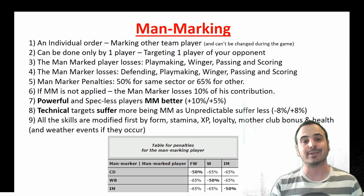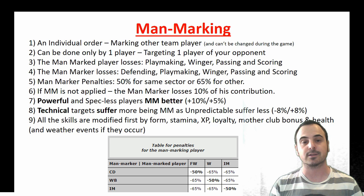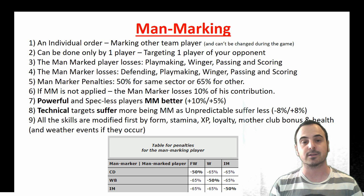Powerful players and specless players man-mark better, while technical players suffer more from being the target. Unpredictable players suffer a bit less. All skills for the calculation are modified first by form, stamina, experience, loyalty, mother club, bonus health and weather effects if they occur.